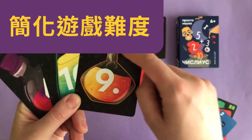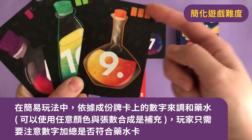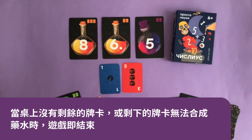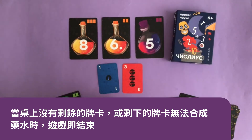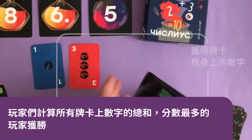Simplifying the game: disregard the number of ingredients you need to make a potion. Players who are just learning to count can brew their potions out of any number of cards — the only note is that they must use at least two cards. The game ends when there are no cards left on the table, or when it is not possible to brew a potion from opened ingredients. The players calculate the sum total of numbers in all the cards they have scored, and the one who has the biggest number wins.